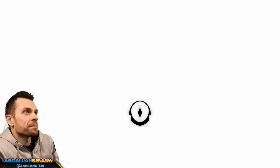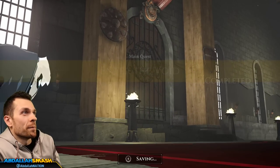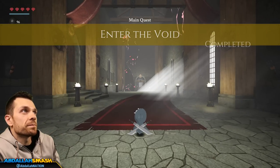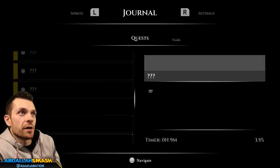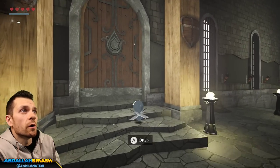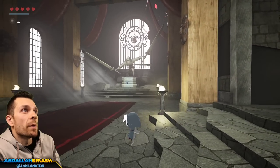Sweet - as you can see, boom, we got our fifth heart. That means we can fall potentially two times and survive and not die. 'Enter the Void' is a main quest completed - that's perfect. Now if you take a look at your quests, 'Complete all the Voids' is going to be one main quest - there are gonna be so many more that you come across. In about ten minutes we got to the first void, and once you do that you'll find all these different places that open up for you.